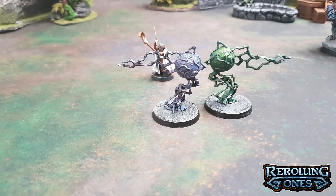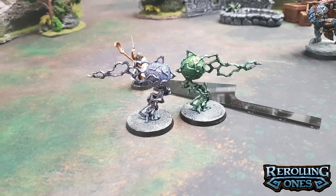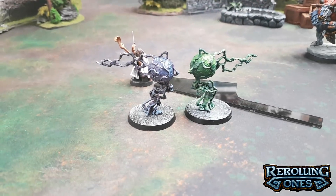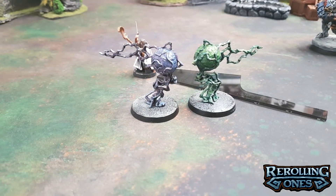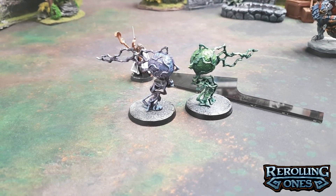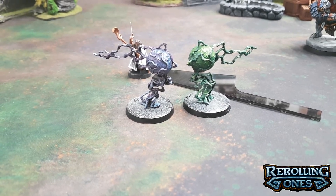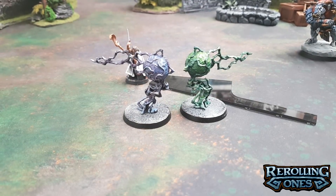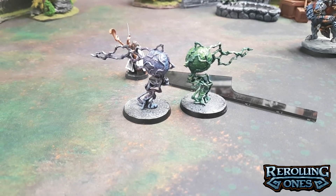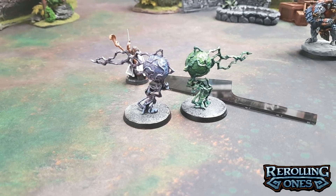Next up, the Gemidids of Ulgish. What makes this spell really interesting is that when they move around, they have different properties — you can see they're painted differently: the Gemidid of Shadow and the Gemidid of Light. When the Shadow Gemidid passes across a unit, they suffer D3 mortal wounds, and you subtract 1 (to a minimum of 1) from the attacks characteristic of melee weapons used by that unit. But the Light Gemidid has different properties — when it passes across a unit, they suffer D3 mortal wounds and subtract 1 from their hit rolls. So you can give a unit effectively minus 1 to hit and minus 1 to attack.